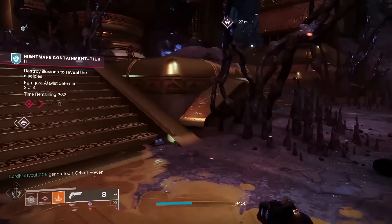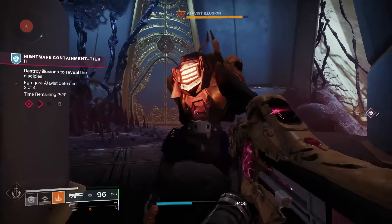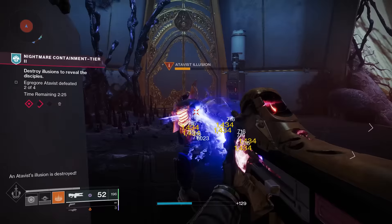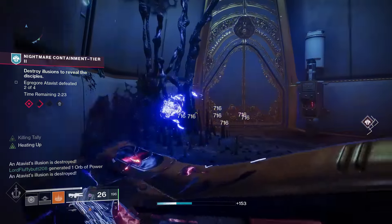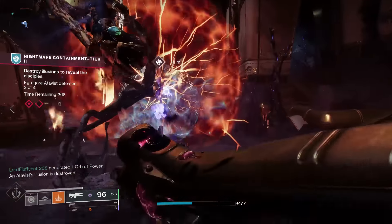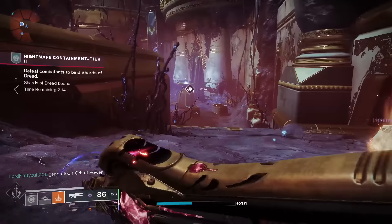The cool thing about these sets is that you can farm for them both at the same time and really chase them both down. Every one of these weapons, including our very first hand cannon, is craftable. So if you get five of the red-bordered weapons, and with these strategies in this video you can get them, you are going to be able to craft your very own Godroll hand cannon, sniper, and so on and so forth.